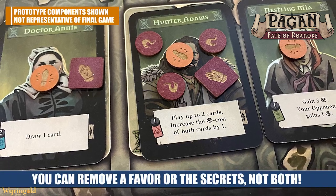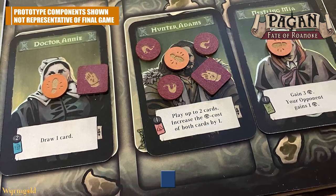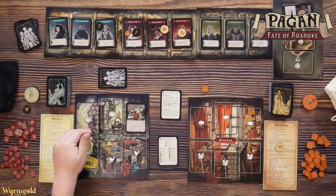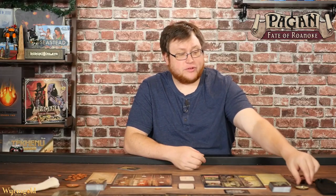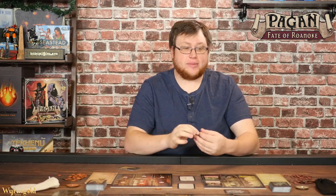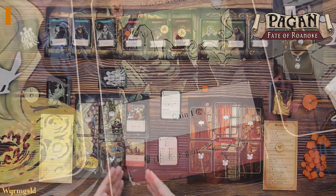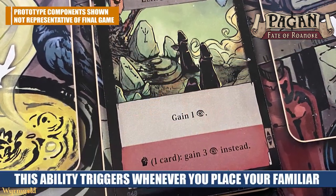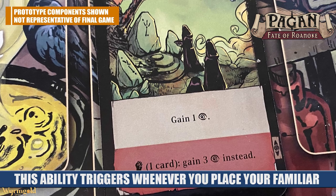You're already seeing the asymmetry in the way the two roles interact with the villagers, and that is even greater when you look at their different player boards. The witch can add brews to complete over the game and can pay to play familiars. Whenever the witch uses the familiar's action, they can boost it by choosing one of their three potential familiars and using that ability too. There's a white basic ability and a red empowered ability the witch can pay for to make the effect even stronger.